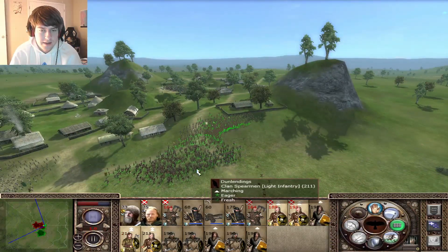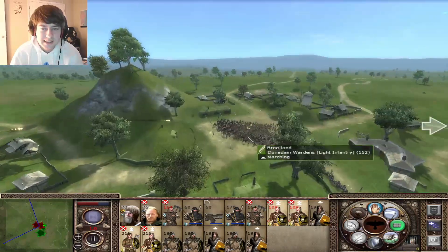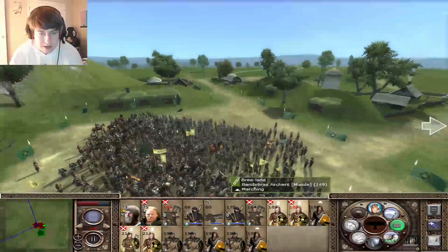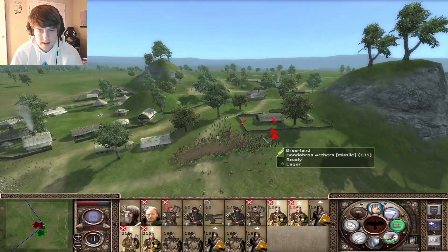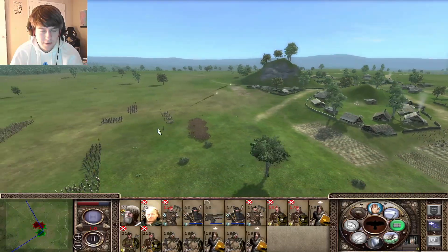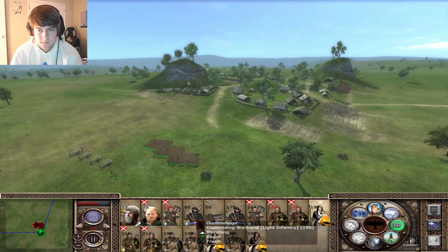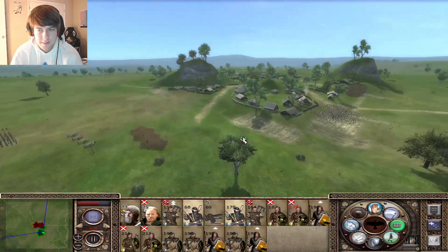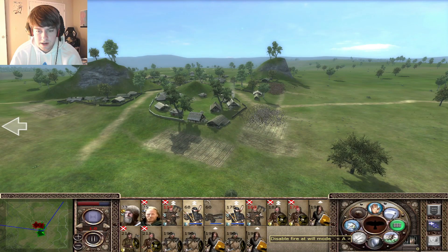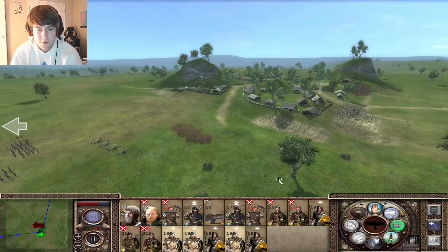Yes, go through there! The ballista shots are absolutely dirty right there. These guys are fighting pretty well right now - if we continue like this we will smash the enemy. Let's walk these guys up for now. Let's see if we'll run in these guys over here. Maybe turn them off for now just so they don't accidentally start firing on our guys for no reason.